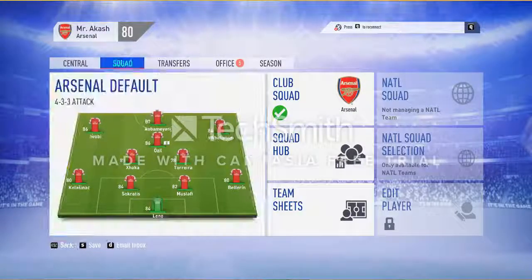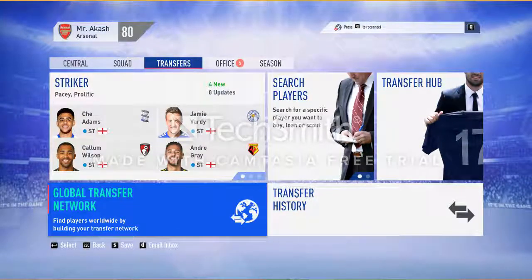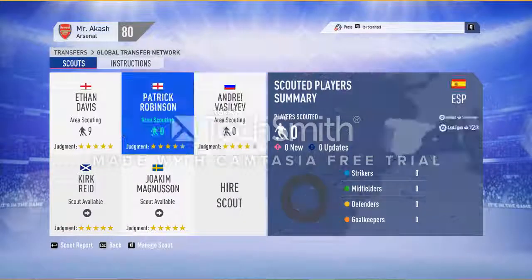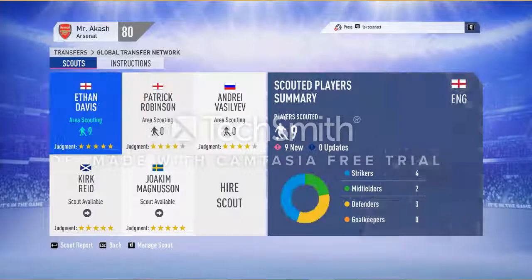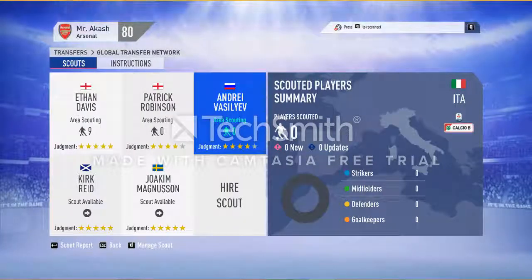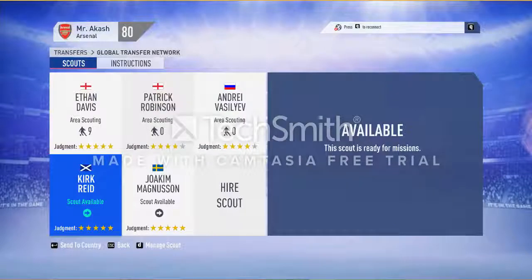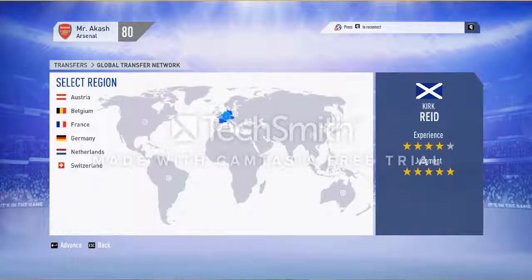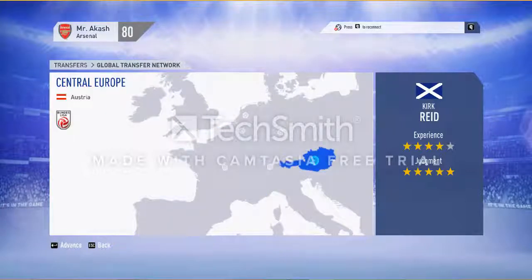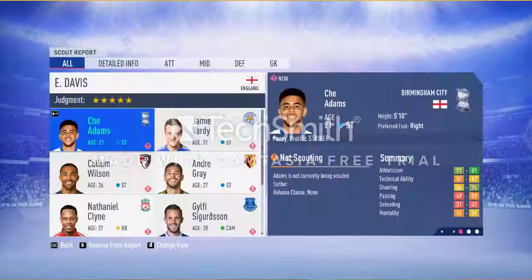In Transfer, there is the Global Transfer Network. You have some scouts in your team when you start the game and you can send them to any location. Patrick Robinson is currently in Spain, Ethan Davis is in England, and Ray Vasilyev is in Italy. Joachim Magnussen is available with no current assignment, so I will send him to Germany to find players for me.